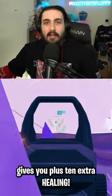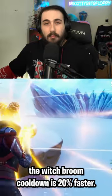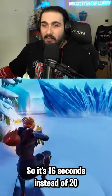There's a new augment called Trick or Treat, which basically means it gives you plus 10 extra healing. As well as another new augment called Witchy Warrior — the Witch Broom cooldown is 20% faster, so it's 16 seconds instead of 20.